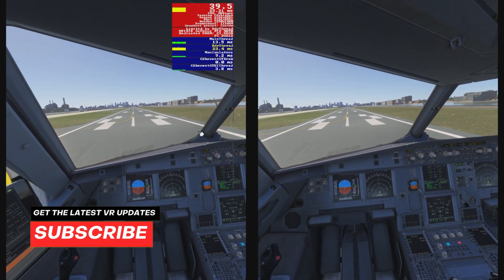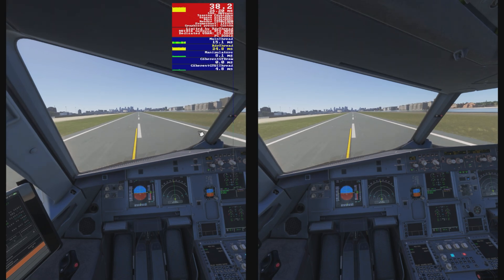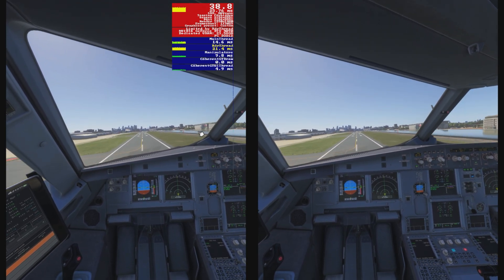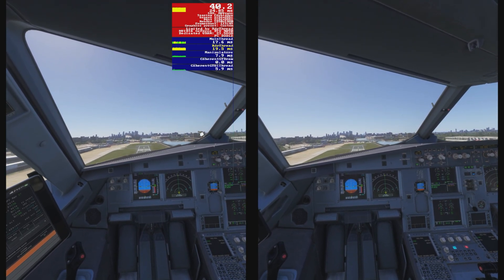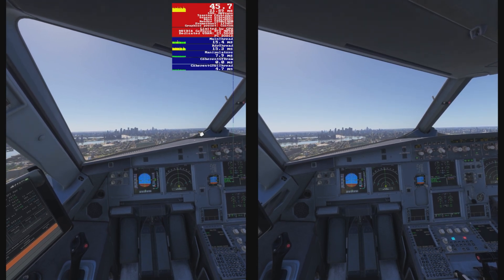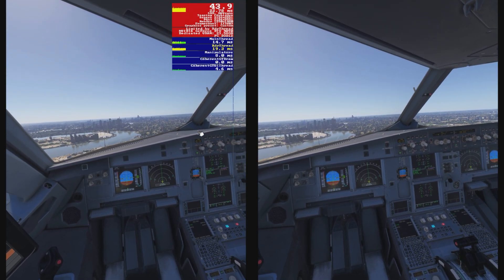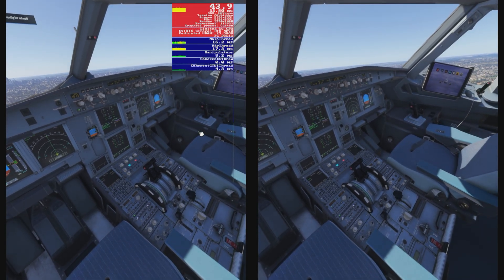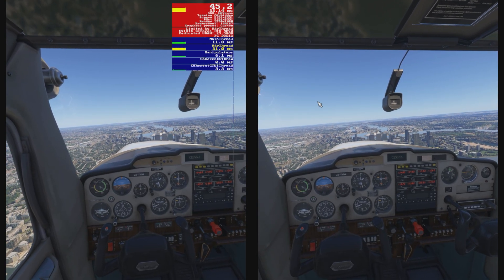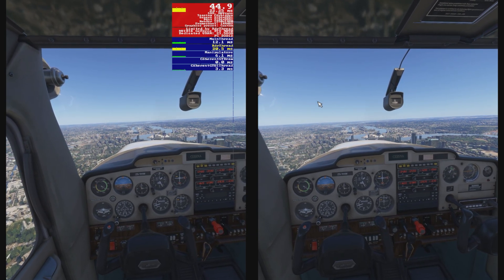With these settings I have a fantastic flying experience — everything is extremely sharp in the headset, I can read everything in the cockpit on the screens, the indicators, whatever. Here on the ground at London City Airport we're getting airborne. The fps isn't a stable 45 on the ground — but come on, we're in London — yet once we get airborne it really hits that 45 fps quite easily, and as we climb higher it just gets better and better.